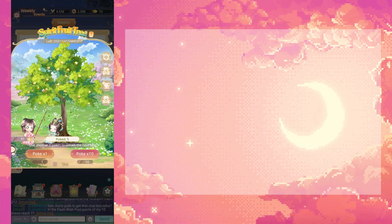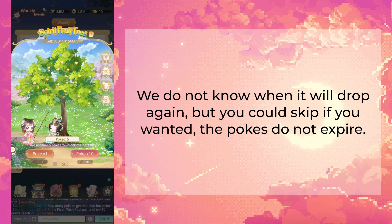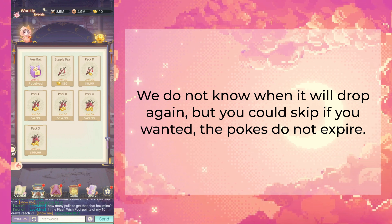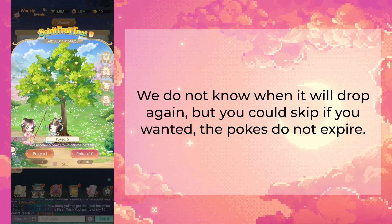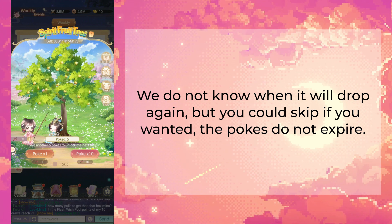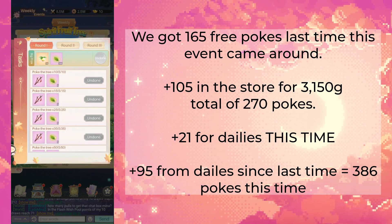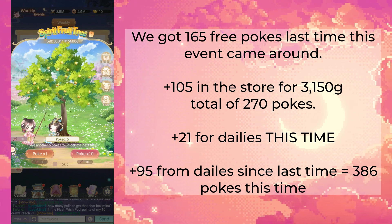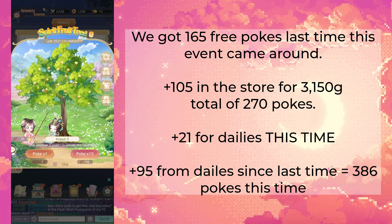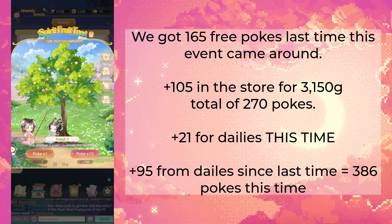In order to collect those extra 20 pokes in round three, you do need to pull a total of 800 times. Since this event has proven to be recurring, you could save up all of your pokes until one of these drops and have 800 of them — that would work to fully complete everything, because every day you have a chance of buying 15 more pokes. Last time this event came around, we got 165 free pokes from the task shop and dailies, with 105 available in the store for 3,150 gold, for a total of 270 pokes. We should expect the same this time, plus 95 more I started with from the last event.